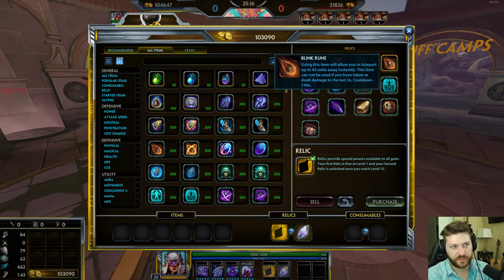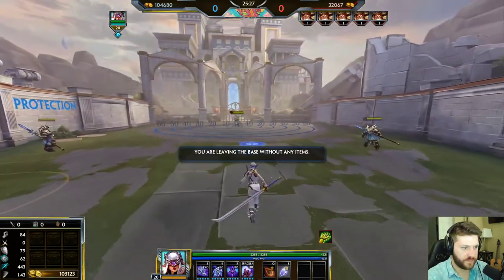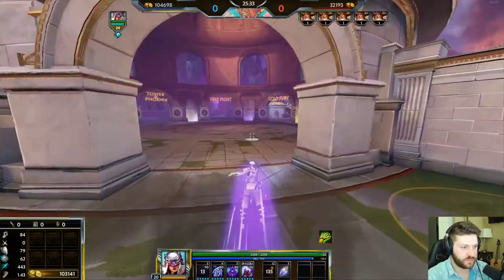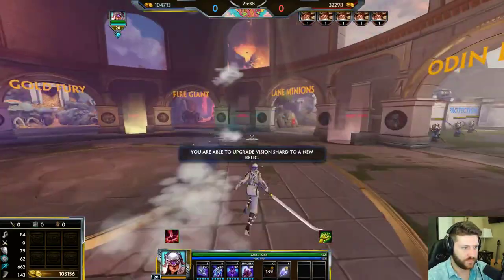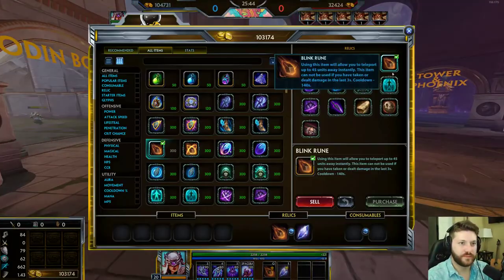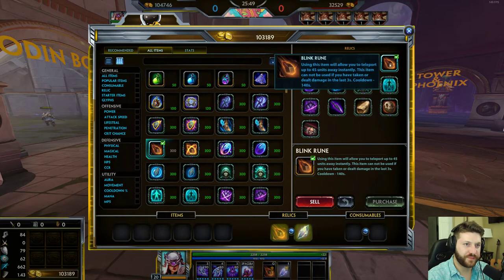Blink Rune is a really powerful relic. It lets you skip forward and cover distance very effectively — you can use it around walls — as long as you're not in combat. If you were hit or dealt damage in the last three seconds, you cannot use this item.